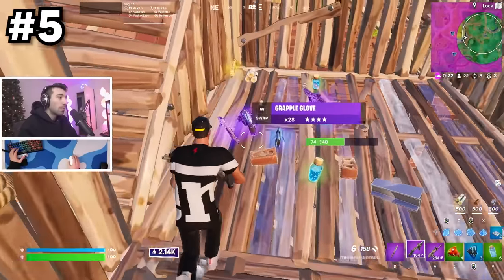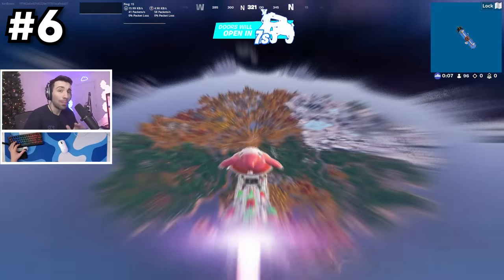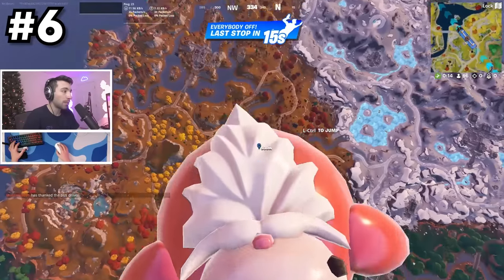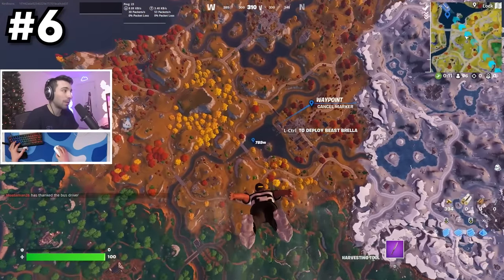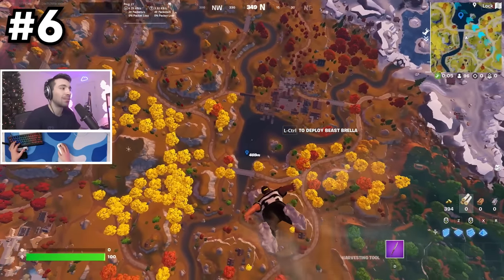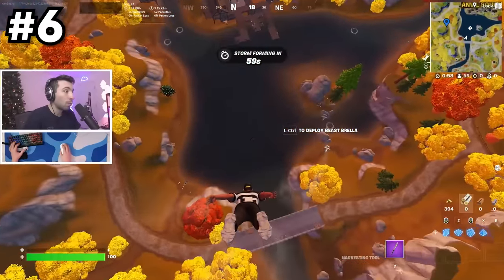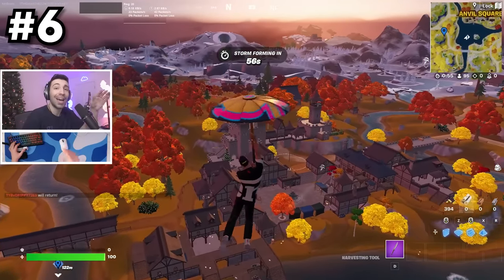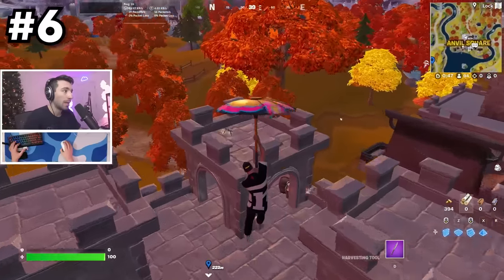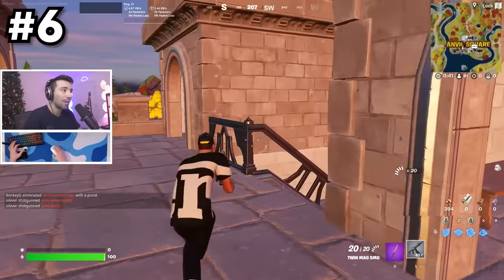When you dive out of the battle bus, use your head a little bit. Let's say I want to go to Anvil Square — I'll mark where I want to land and jump from the bus a little early so I can get the lowest elevation possible. In Fortnite, if there's water around the spot, it's going to be water. I never want to land directly on top of the POI, because people who deploy their gliders directly on top will always have a higher elevation. Use those small tricks and you'll probably get a gun first.